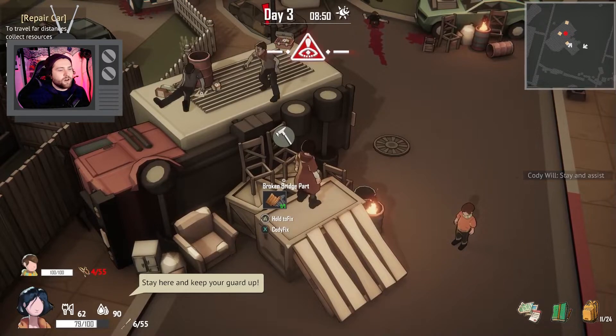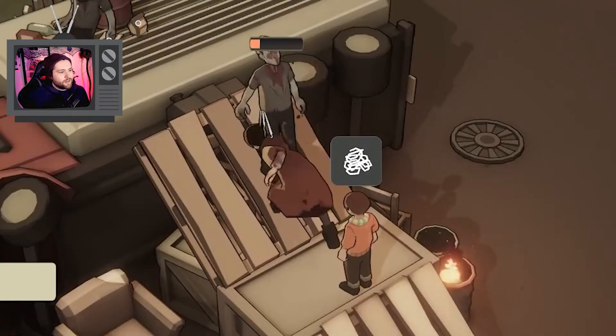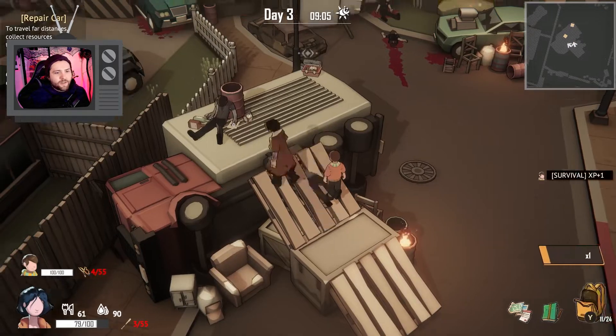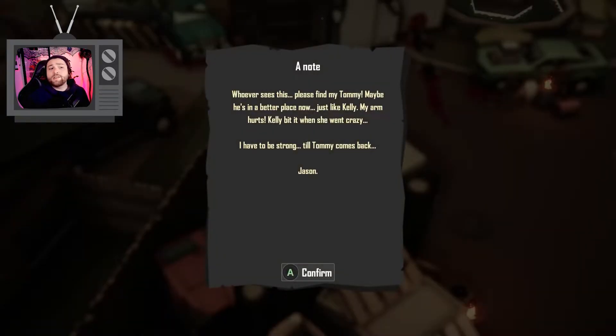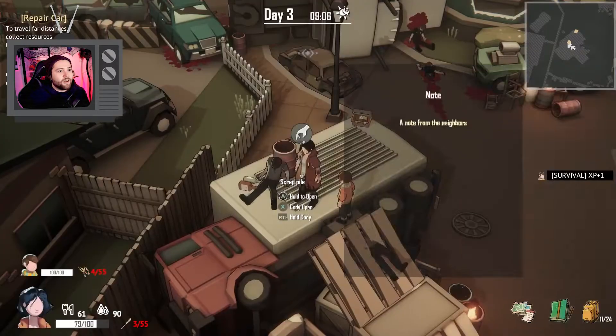We're going to have Cody stay in half his guard up. Let's hit the zombie. Let's have Cody pick up whatever it is — it's a lock pick, nice. There's a note: 'Whoever sees this, please find my Tommy. Maybe he's in a better place now, just like Kelly. My arm hurts. Kelly bit it. She went crazy. I have to be strong till Tommy comes back. Jason.' A note from the neighbors.